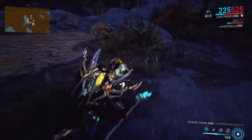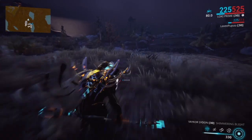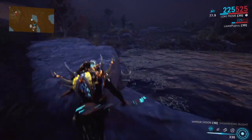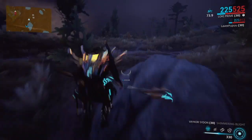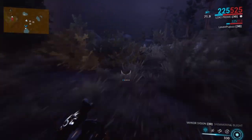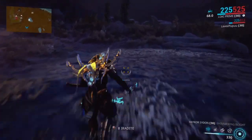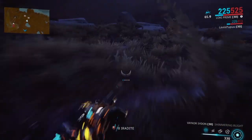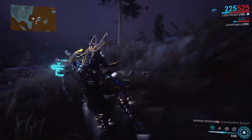Now since they are a resource, Wisps show up if you have Loot Radar active. I typically max out my Loot Radar if I'm farming Wisps, because this helps me know whether or not that distant waterfront over there has something of interest. I personally use Thief's Wit and Animal Instinct on my Kavat, so I have about over 70 metres of radar — generally enough to save me some time. Loot Radar is a must-have for this farm.